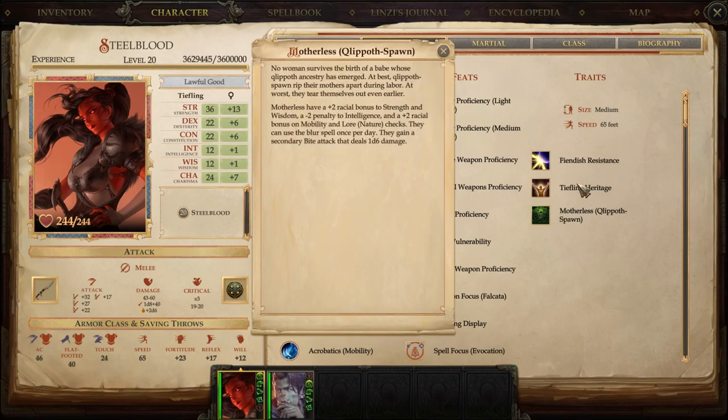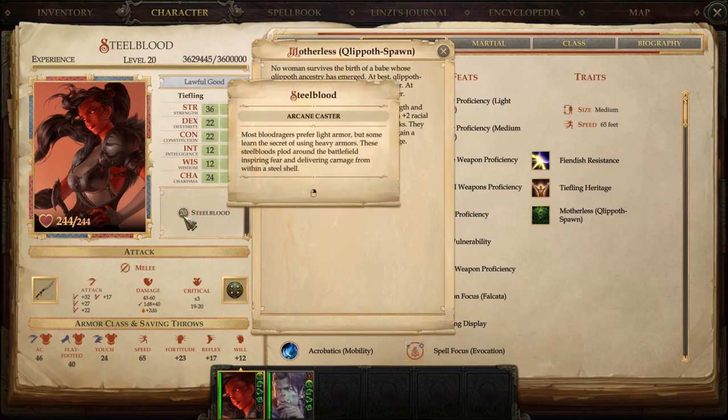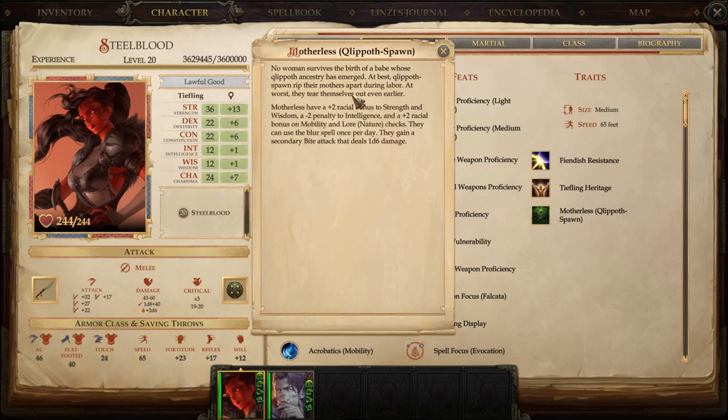Because we're Motherless — the specific Tiefling heritage — not only do we get those stat bonuses and Intelligence penalties, we get a bonus to Mobility and Lore Nature, which we don't care about, but we do get a free spell once a day. This is tied to your character level — it's an innate spell Tieflings get. Motherless get Blur once a day equal to their character level. At level 20, you get a 20-minute buff from this.